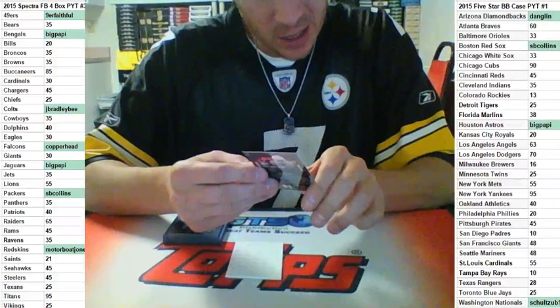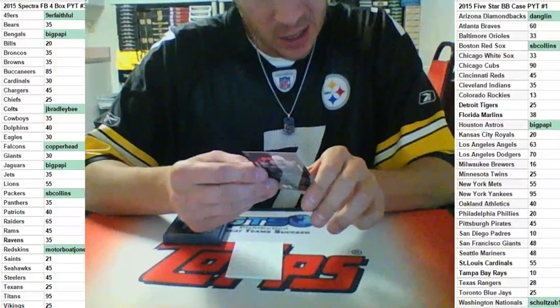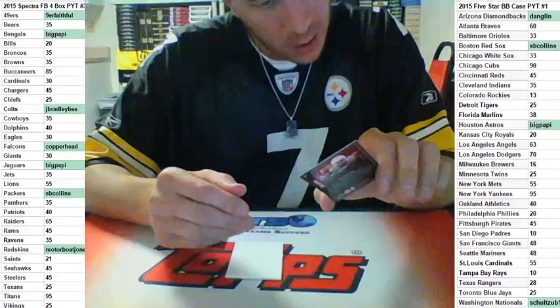Red Ink inscriptions — Arizona running back Terrace Jones-Grigsby, numbered to 149. Bear Down is the inscription, numbered to 149.